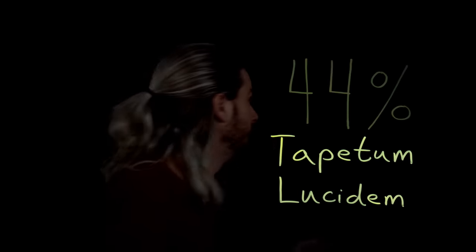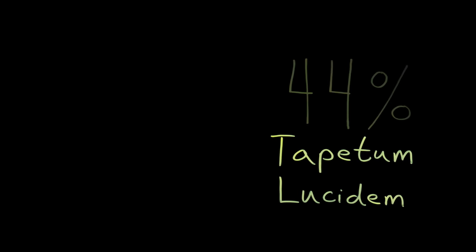Cat-like eyes would be a seriously useful biological modification. In cats, this ocular occurrence boosts low-light sensitivity by almost 50 percent. This allows felines to render images from light that is imperceptible to humans, and they do this with what's called a tapetum lucidum. Many animals have a tapetum lucidum — it's just a fancy name for a very thin piece of reflective tissue that sits inside of the eye, but behind the retina.